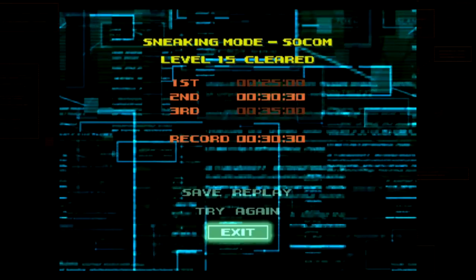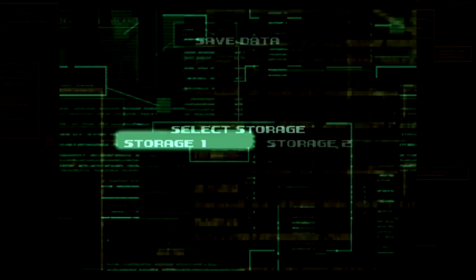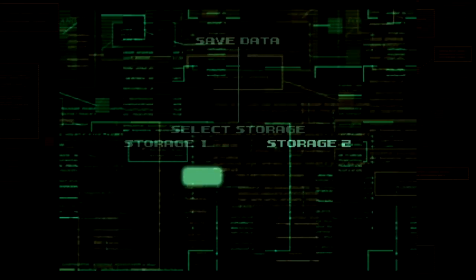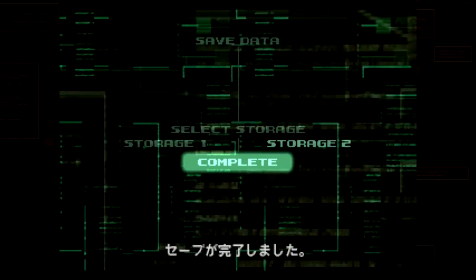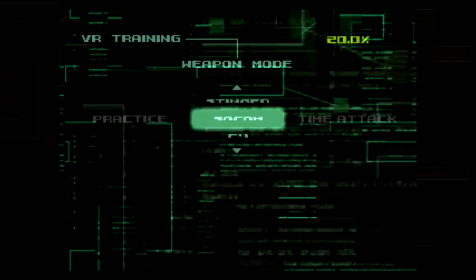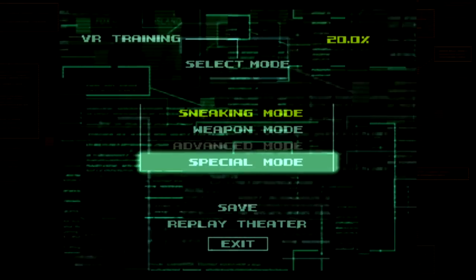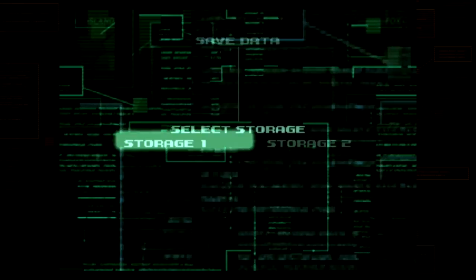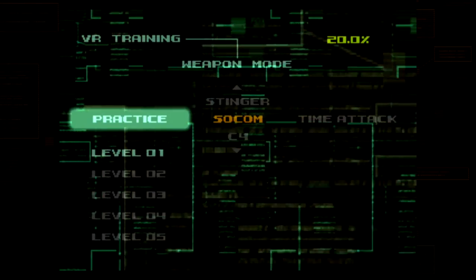That's sneaker mode done — now at 20%. Next is weapon mode. Save the game before continuing. Jump straight into weapon mode and start with Sokoham.